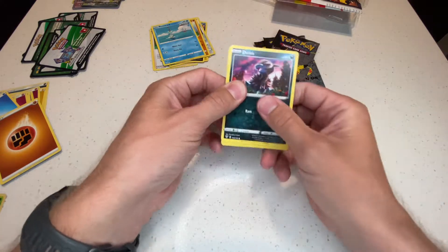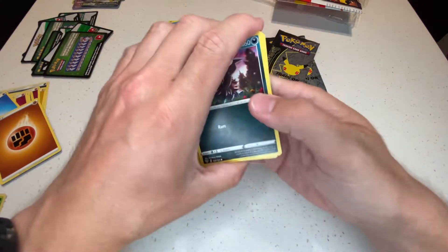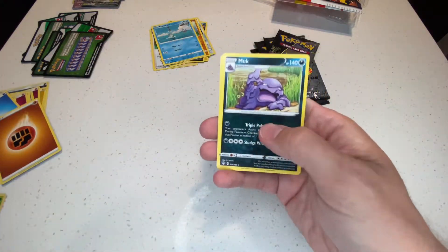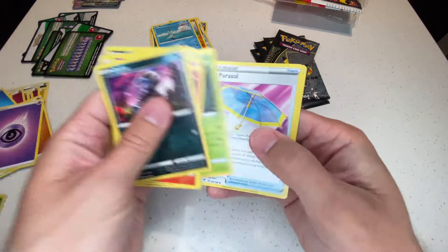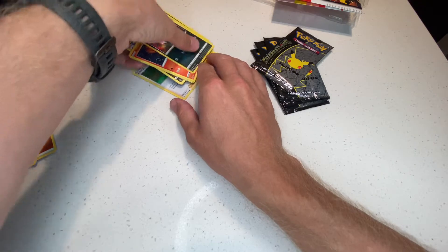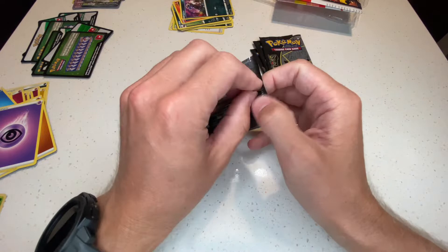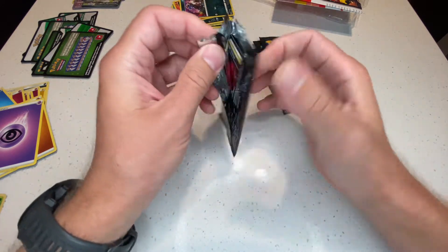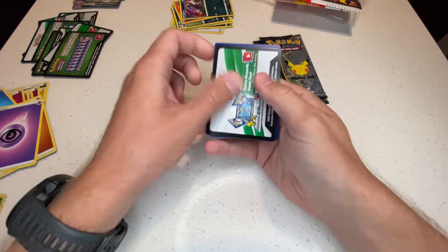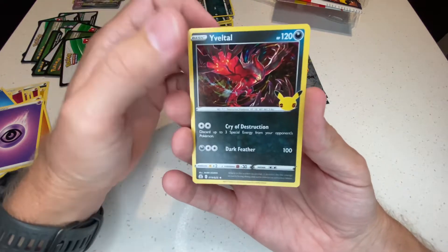That Battle Styles pull really made up for a lot of the dryness we've been getting. Now, Darkness Ablaze — could our luck be turning around? Could be a green code card though — not going to do the card trick, let's just flip through. The reverse and non-hollow rare. Darkness Ablaze was kind of a dud, which is sad because I like that set.